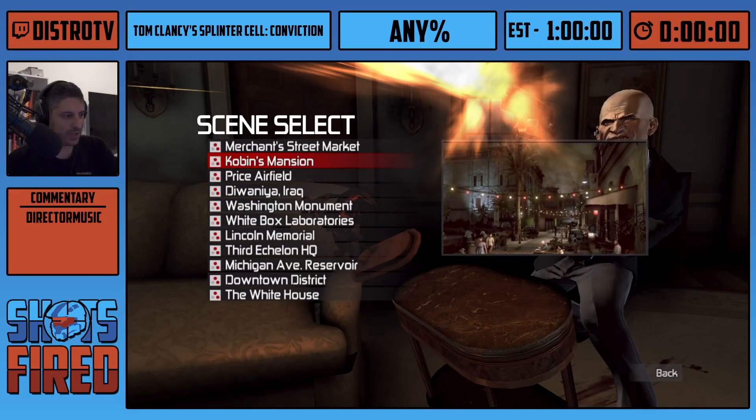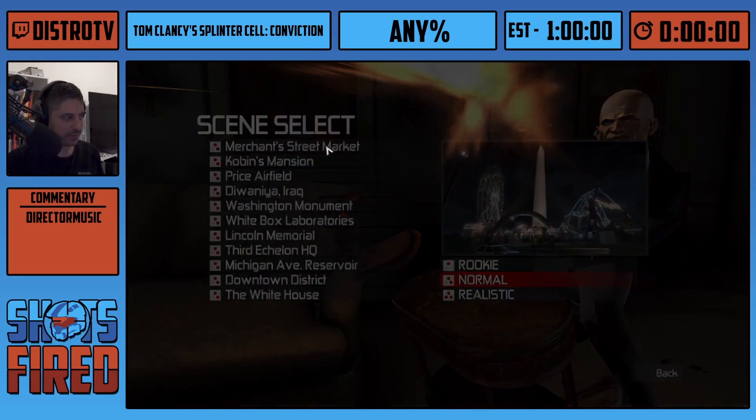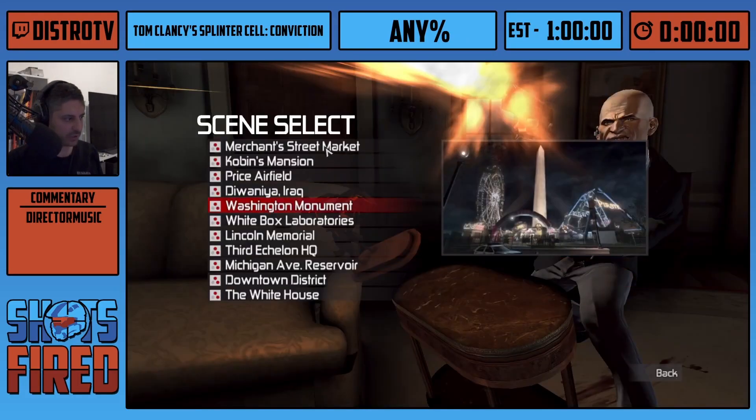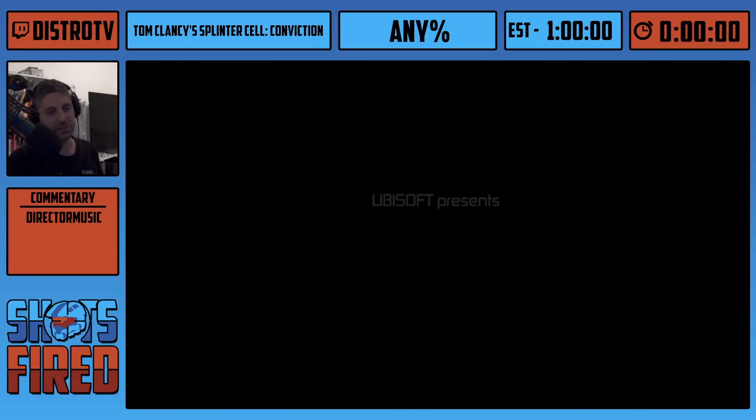Hey everyone, I am Distro and I'm going to run Splinter Cell Conviction, which is the fifth game, and I will start the timer right away. I just have to load Merchant Street Market, which is the first level. The timer starts as soon as I skip this cutscene, which is now.